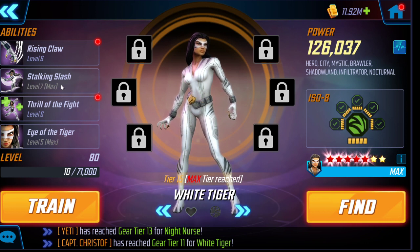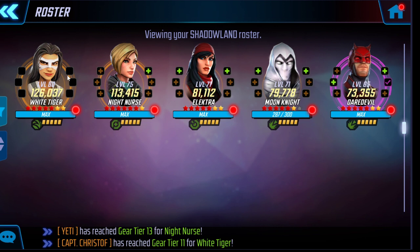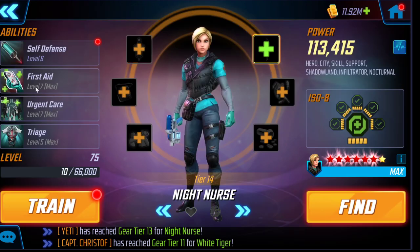White Tiger is the key character to gear up — I geared her to Gear Tier 15 before any other character. I even have some lower-geared characters on this team and it's still performing well and punching up in war, because she does almost all of the work.